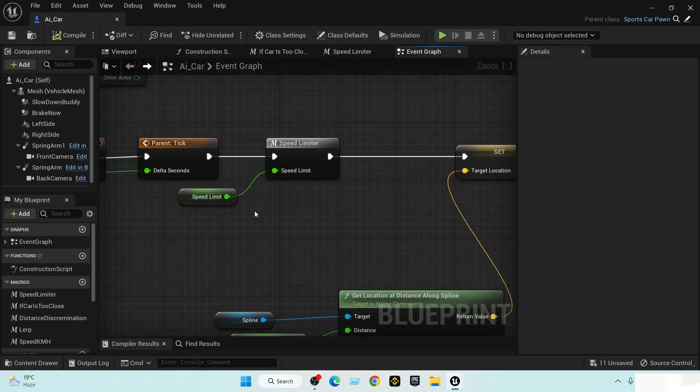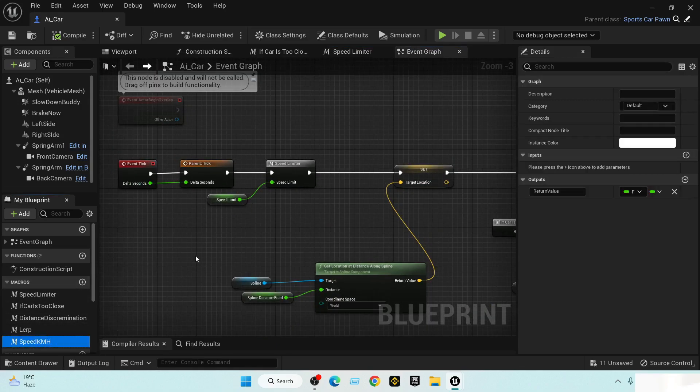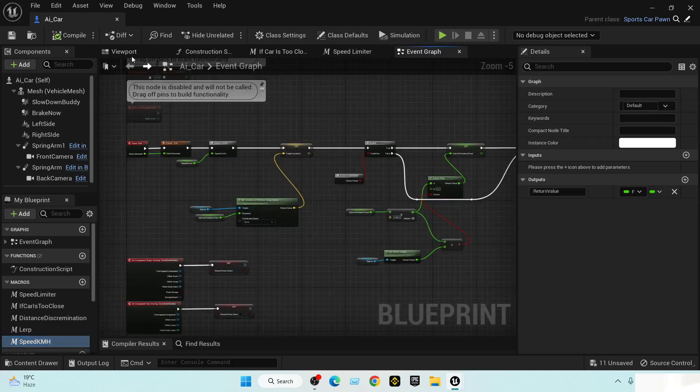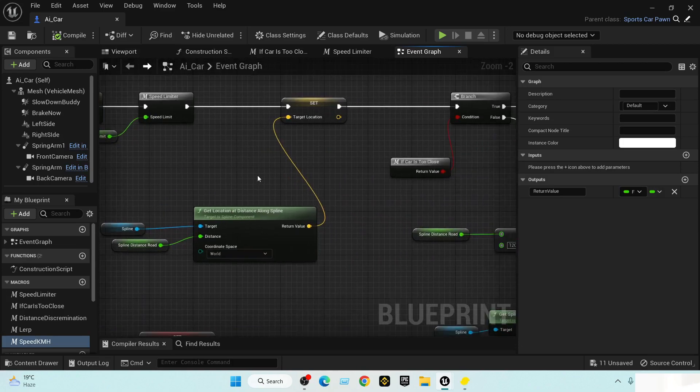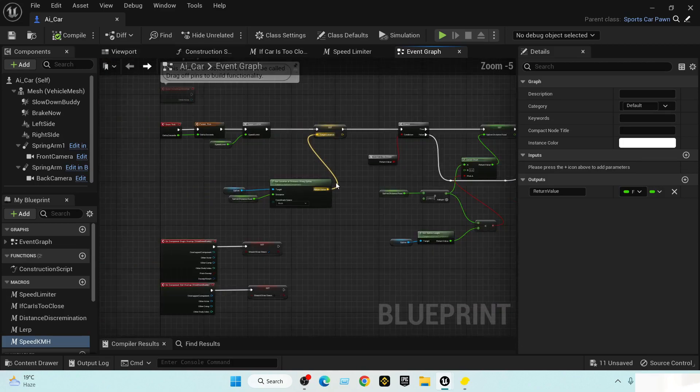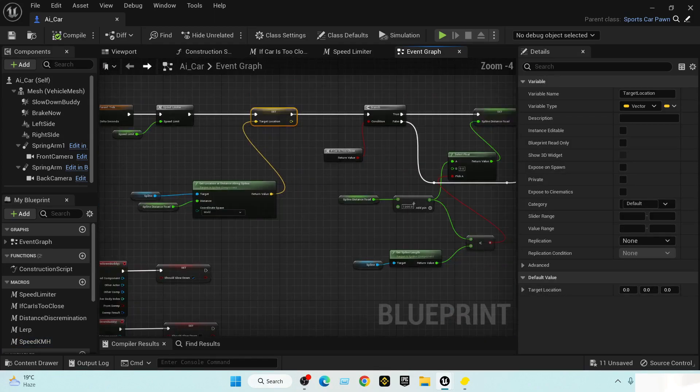We also made a speed macro in the previous episode. Today I'm going to change a lot of things, but before I do that, let me show you a flaw of our coding — especially with our target location and distance steps that we made.